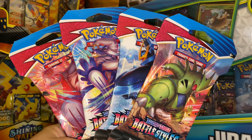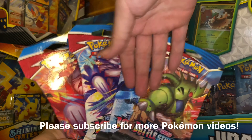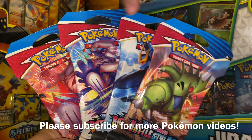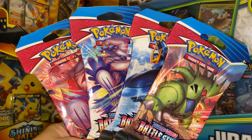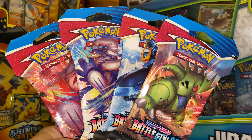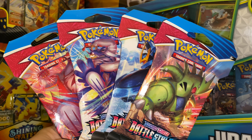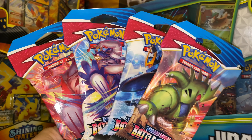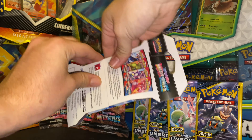Hey, back at y'all again today with another video. Today I'm gonna be opening one of each Battle Styles booster pack — we got a Tyranitar, Empoleon, Urshifu Single Strike, and Rapid Strike to be busted open. Depending how it goes, I might bust open a pack or two of Unbroken Bonds, so let's get straight into this video and see what we can find.